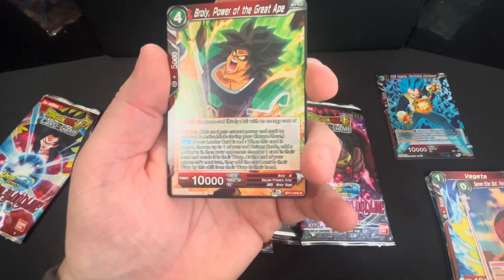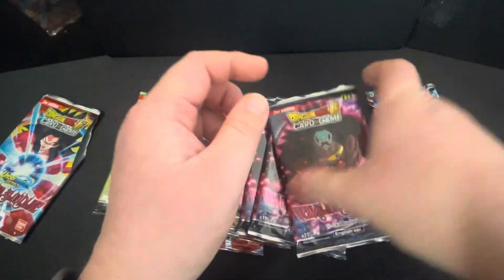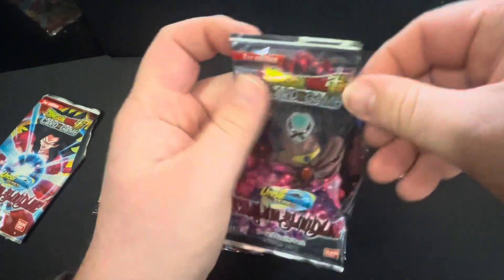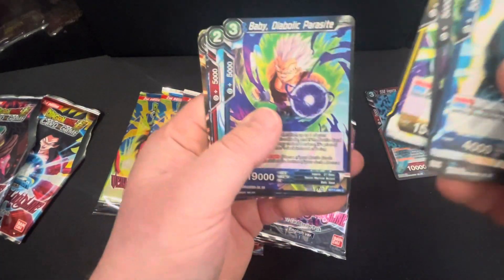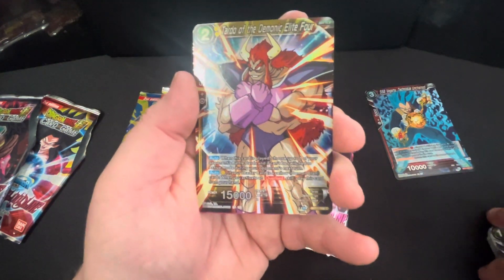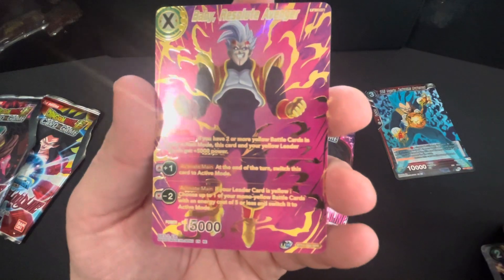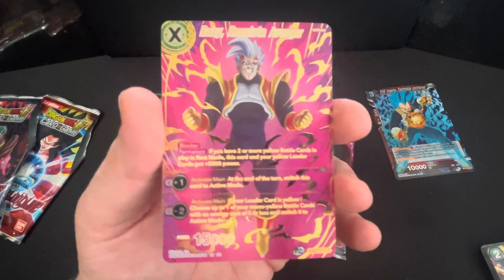Broly 'Power of the Great Ape' — that's just a rare. The second-last and last cards are usually the big fire ones. Baby 'Spirit of Tuffles' — that's a shiny common, which is pretty cool. And then lucky last — oh wow, that is an SPR, a special rare! They're two per box, so that's a massive pull from loose packs.